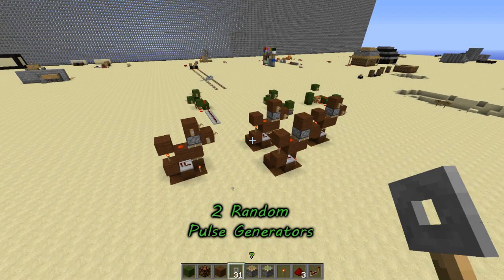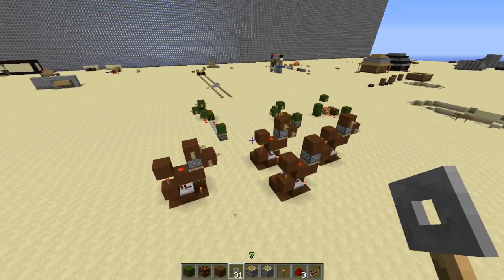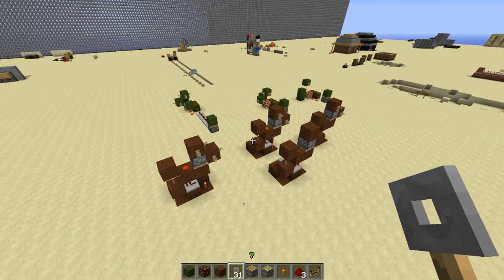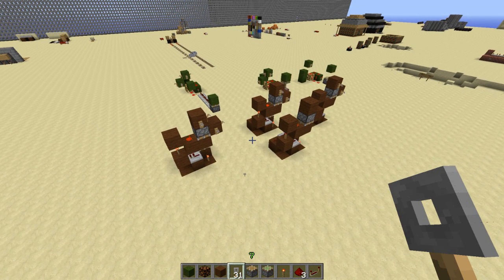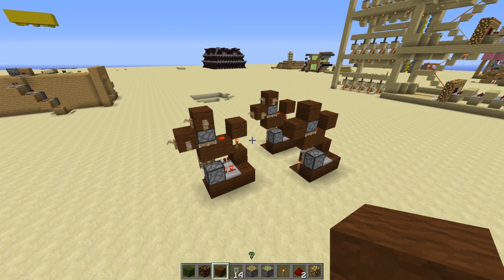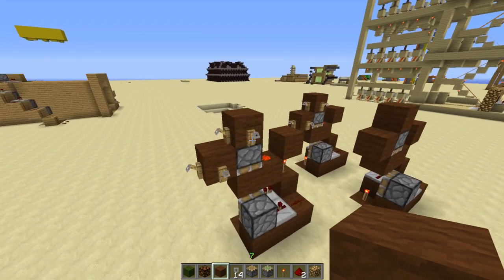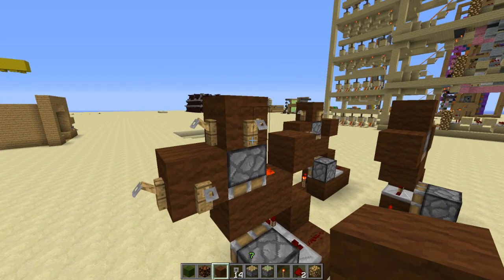Hey crawlers, MCCrawl here, welcome back. In this video I'm going to show you guys a few random pulse generators. First I'll explain the versions I have, then move on to tutorials. I also have an annotation in the top right for you guys to skip to any of the tutorials you like, so you don't have to watch the explanation if you already get the general idea. Today's tutorial is on a random pulse generator using the tripwires from my last tutorial — I'll put that in the description.